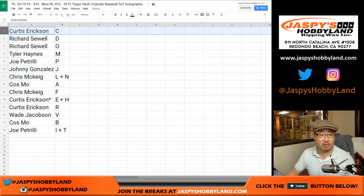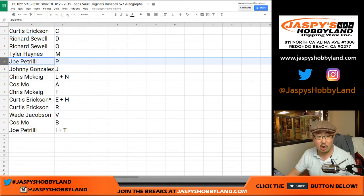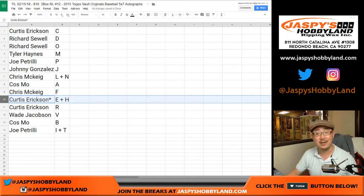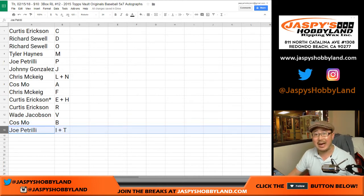All right, so Curtis, you've got your letter C. Richard with D and O. Tyler with M. Joe P with P. Johnny with J. Chris with L and N. Cosmo gets A. Chris, you've got F. Curtis with E — nice, you've got C and E plus the H. Curtis, you also have the R. Wade with the V, Cos with the B, and Joe P with I and T.